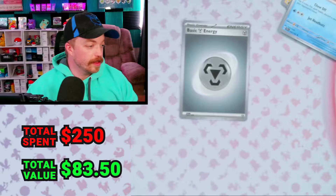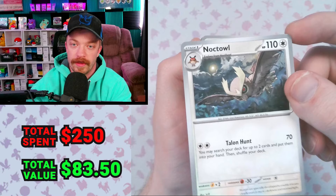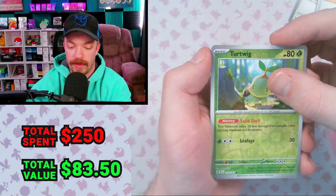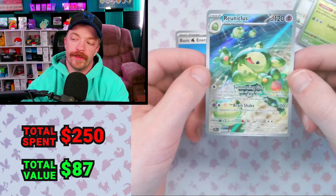This is the other ETB for this set — same type of thing but it has Iron Leaves rather than Walking Wake. The promo is Iron Thorns — the other one had a Screamtail. I really like that Iron Thorns art and the Noctowl art too. From the first pack, we got the Reuniclus Illustration Rare. Already better than the other box. That's a pretty cool card — Reuniclus is one of those underrated mons we were talking about earlier.